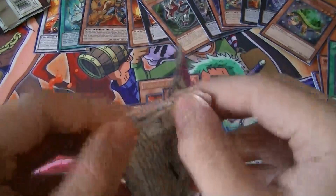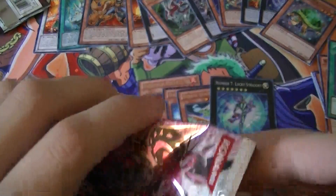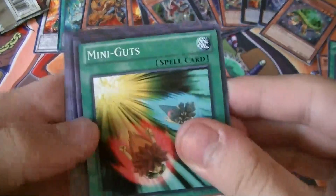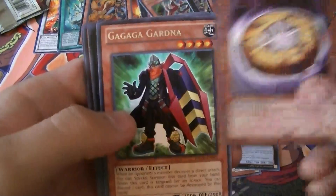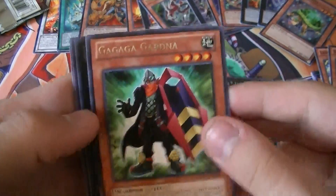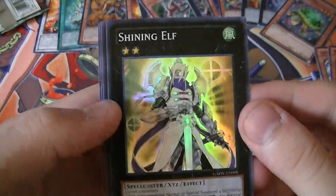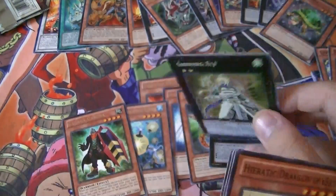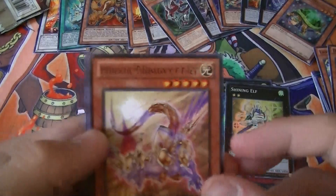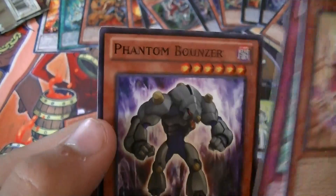Now for the final pack — Galactic Overlord. Mini Guts, Return, Lady of D, Doom Donuts, a Rare G-G-G-Gardana, a Super Rare Shining Elf — pulled way too many of these. Heretic Dragon of Assets, Inductor Gauntlet, and Phantom Bouncer.